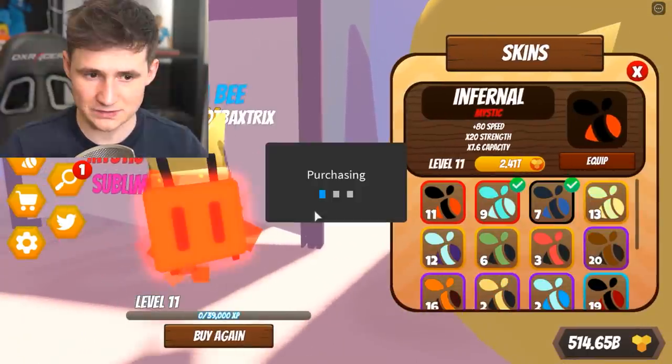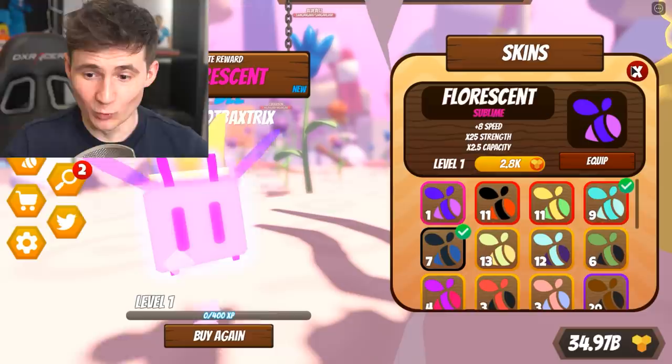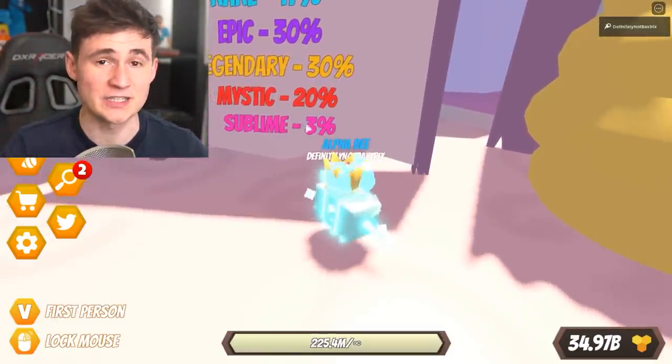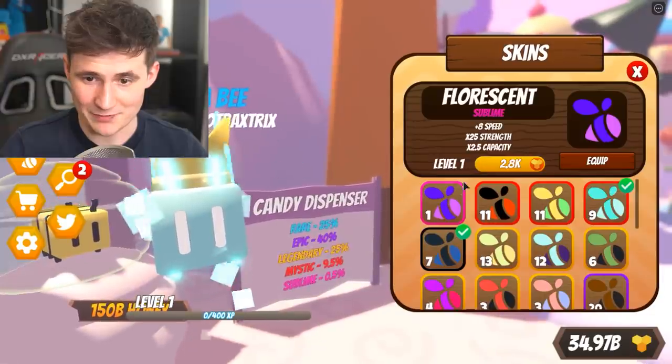I want to get the three percent one. Let's just open this up — hopefully we get something nice. Wait, did I get it? Oh my god, we actually got it! Hold up — the Robux one has a three percent chance. I didn't get it for three percent — I'm super lucky. I got it from 0.5 percent. And there we have it.